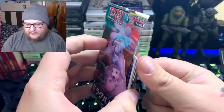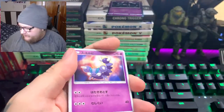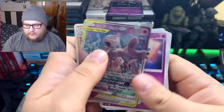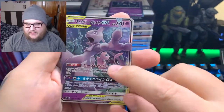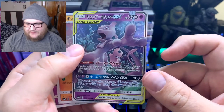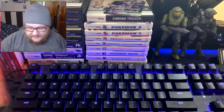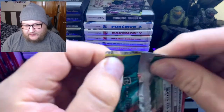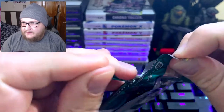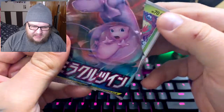I'm hoping we pull the Mew and Mewtwo. There we go — I already have this card — like three of them — but I'm glad to see it. That is our tag team holo, Mew and Mewtwo. Hopefully that doesn't knock us out of getting something else, but let's keep going until we finish this up.